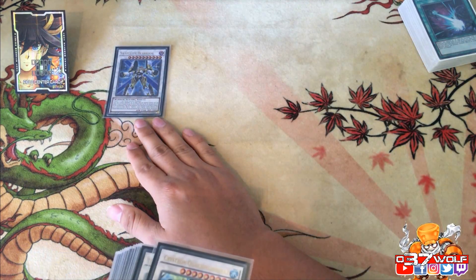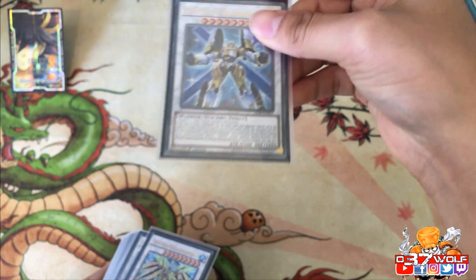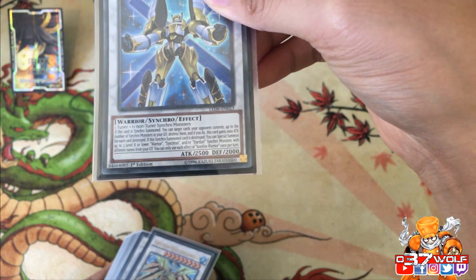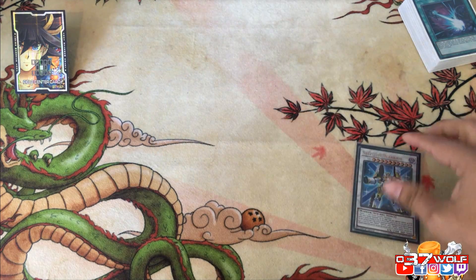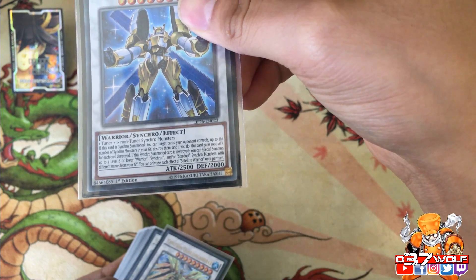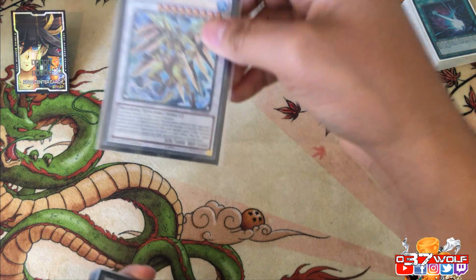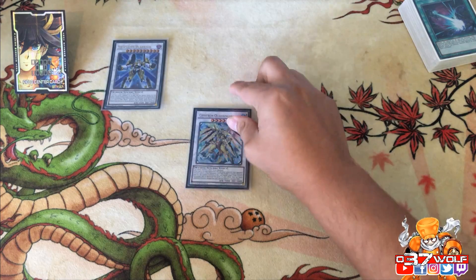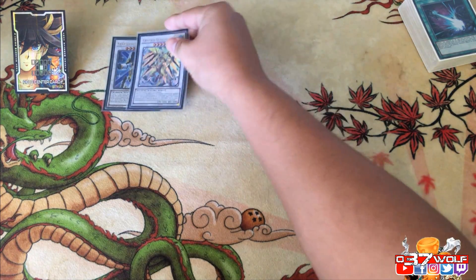First off, Satellite Warrior — it requires a tuner and a non-tuner Synchro monster. Whenever it's synchro summoned you can destroy cards on the field up to the number of synchros in your graveyard. If there are six synchros in grave you can pop six cards — amazing. And if it gets destroyed you can special summon Synchron, Stardust, or Warrior Synchro monsters with different names from your graveyard. Then Dragunity — similar to Trishula, requires two non-tuners and a tuner. You can banish up to three monsters from your opponent's grave or field.